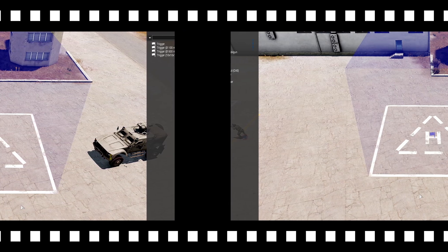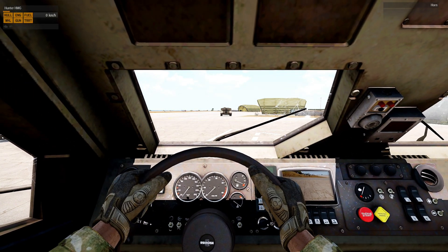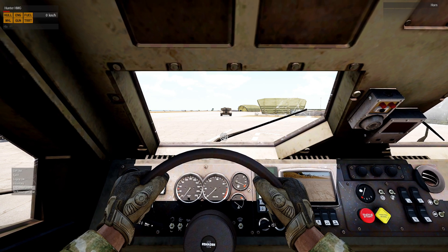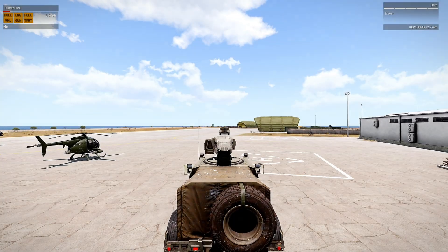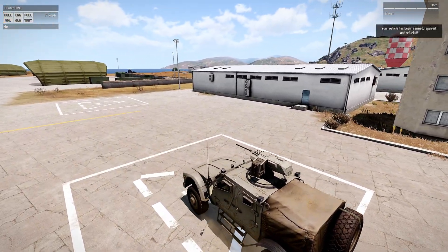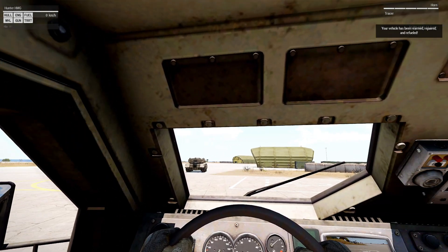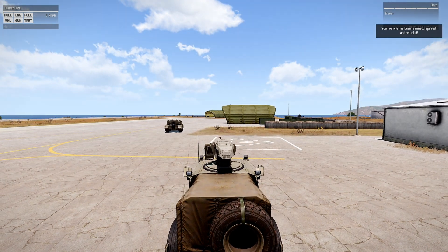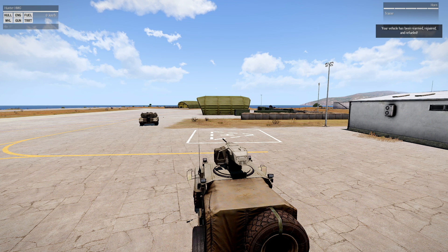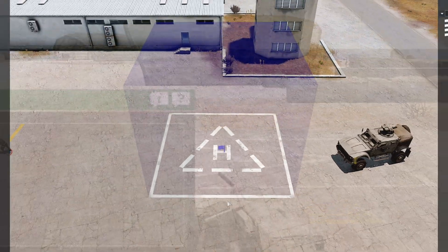Let's save and test this out. You can see at the top left the vehicle is low on fuel with significant damage, and the gunner seat is down to 17 and 13 rounds. Let's drive into the trigger. We've been refueled, repaired, and the ammo supply has been restored. We also got the hint at the top right confirming the changes, which is useful when damage or fuel changes are subtle.